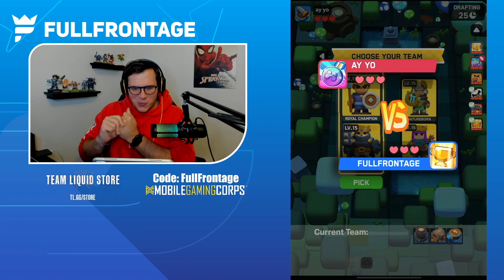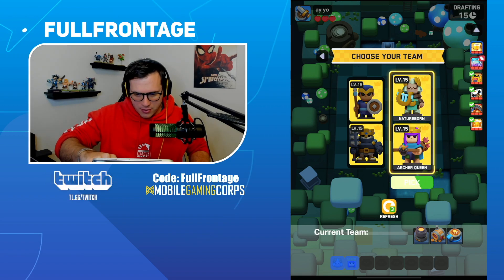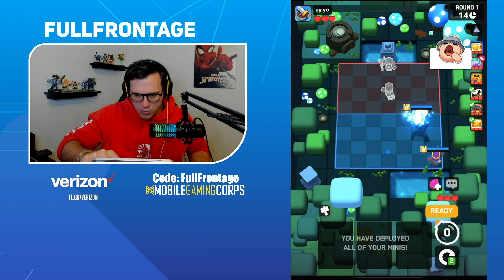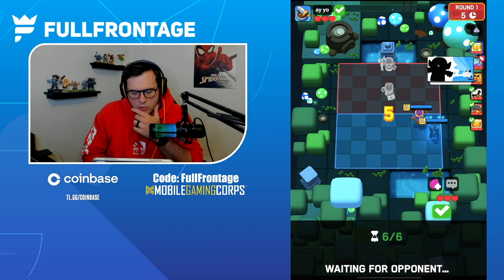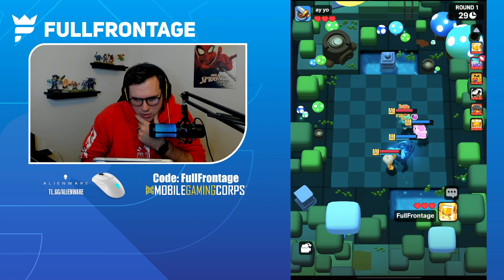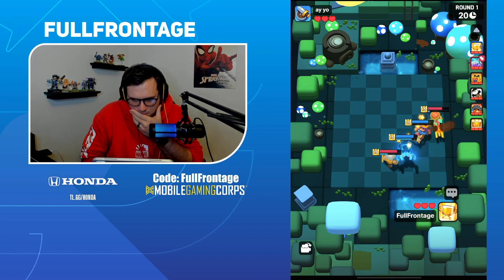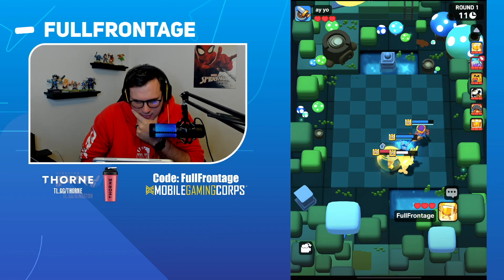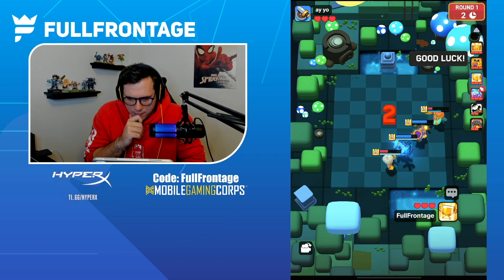We're going up against Solar first. Let's go Nature Born and Archer Queen and see how this goes. I probably want my Archer Queen to the back — let's put Archer Queen here, and go with Nature Born and Deer Form behind it. This way it'll trigger our Archer Queen invisibility and we'll get heals. I'm wondering if we'll be able to get overheal on Archer Queen. We should be able to get enough damage to take the Shield Maiden down.